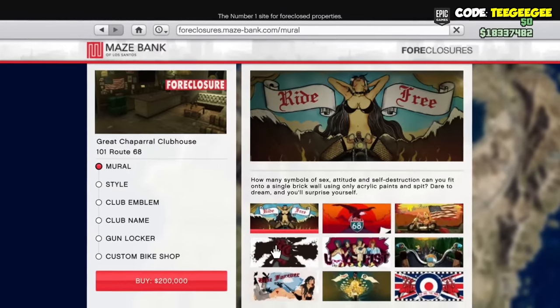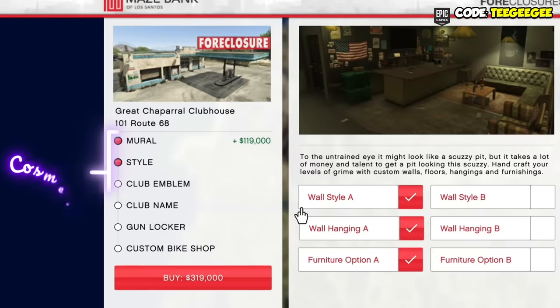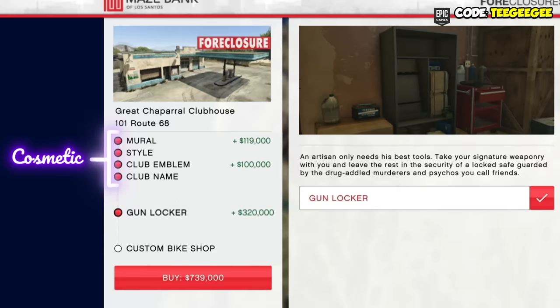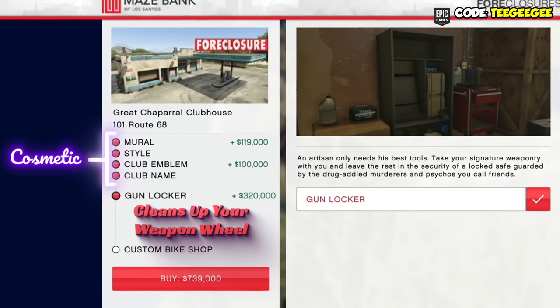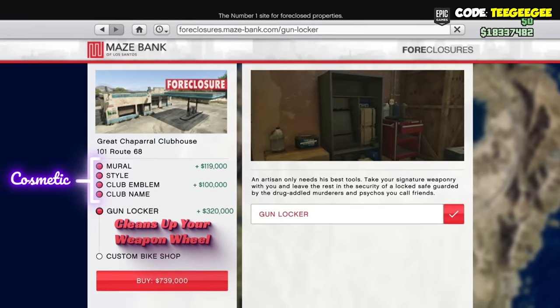What's more important is the upgrades you choose for your MC clubhouse. Here you can see all of the optional upgrades, and almost all of these are completely cosmetic — they're not actually going to do anything besides change the look of your clubhouse. All of them except for the bottom two. The gun locker just cleans up your weapon wheel, letting you store some weapons so there's less to scroll through. It can be nice if you've got a lot of weapons and money to spend.